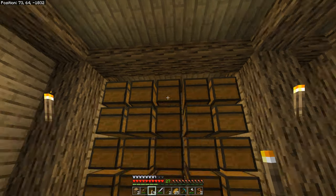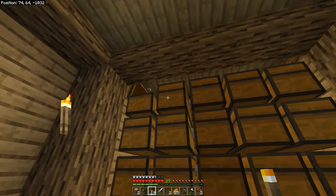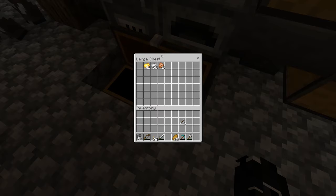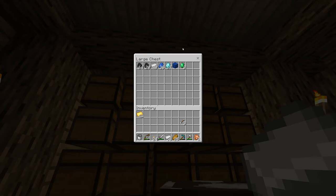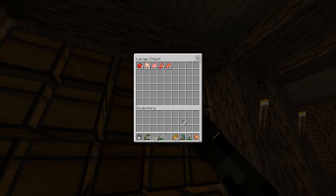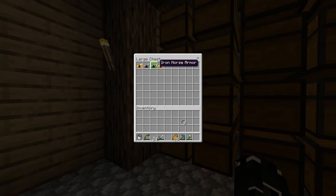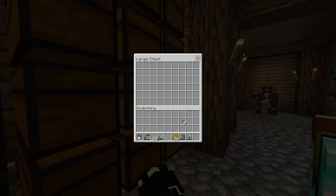Thank you to that one kid in the Discord chat for asking that. Let's get back into the wonderfully boring video. The little chest system is done — we have 40 chests right here, so let's start organizing. We have the wood chest, a general blocks chest for dirt, granite, stone, a mining resources chest, a food chest, a friendly mob drops chest, and a farming chest.